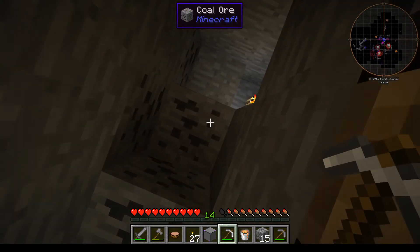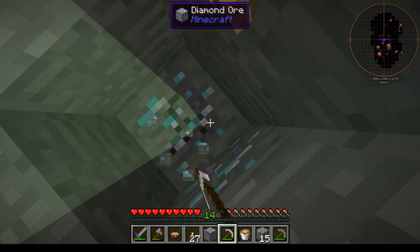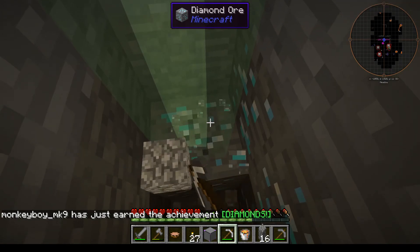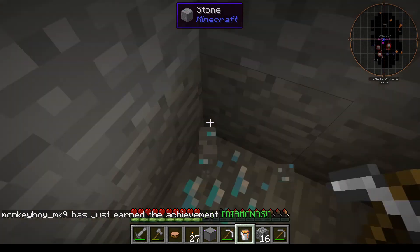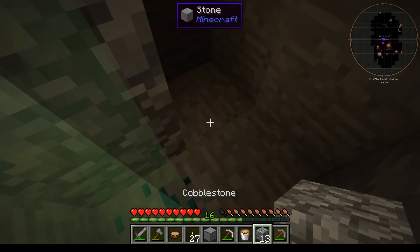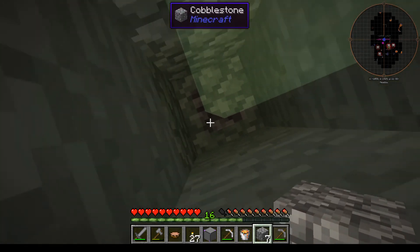Let's go mine those diamonds. I'm gonna mine iron as well. Hopefully there's no lava around here — I don't think there is, I don't hear anything. While I'm down here I'm also gonna mine a whole bunch of iron and start stripping out the beams in the mineshaft. I don't like the beams in the mineshaft.